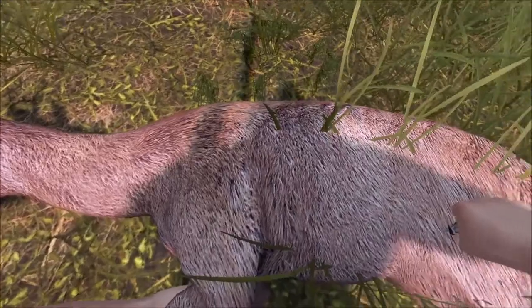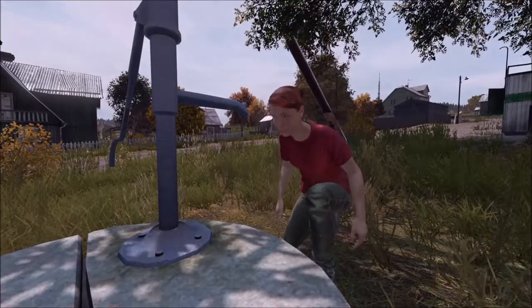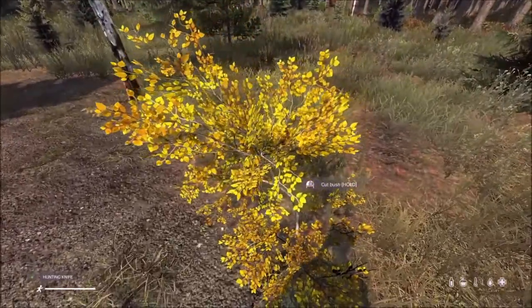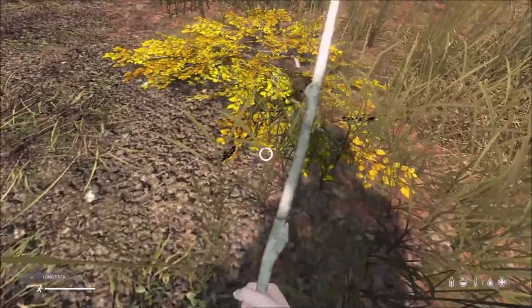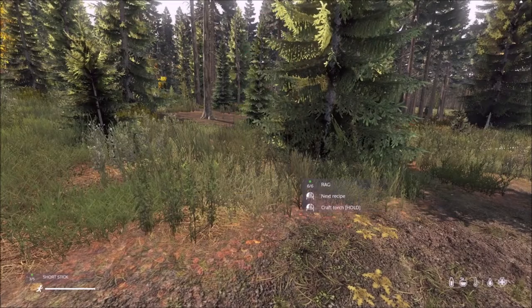Once you've killed an animal, you'll need to skin it with a knife of some sort to get its meat. I suggest you wash your hands after to prevent getting sick. If you have collected your meat, you want to craft a fire to cook it. The first step to craft a fire is by collecting sticks from a bush by chopping it down, then break the long stick you receive into three short sticks.